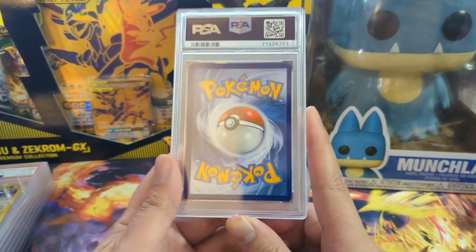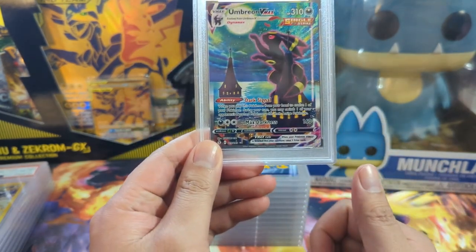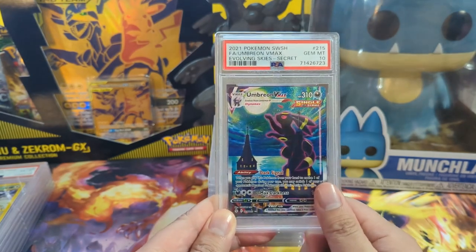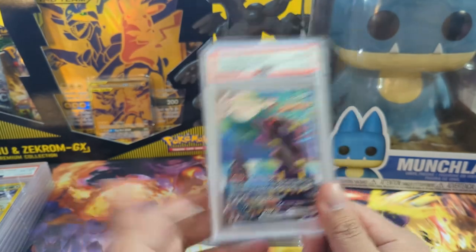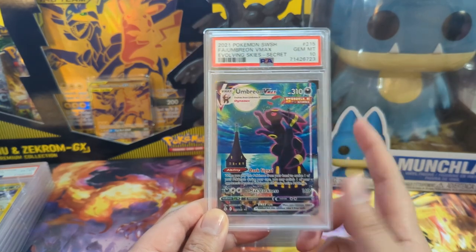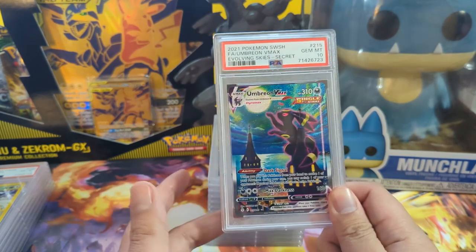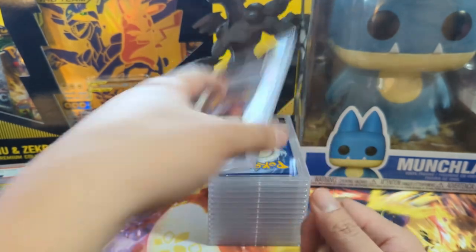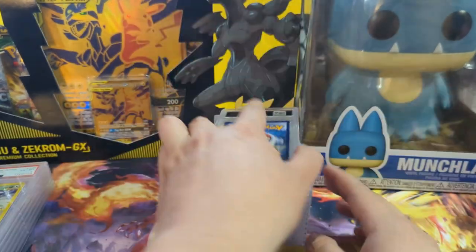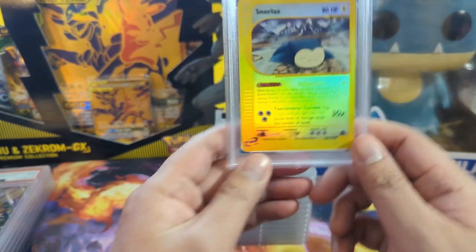We've got one outlier but it's worth it — it's the Moonbreon, and it got the 10! I think he told me he picked up a random tin from Costco when they had those tins at a ridiculous price, and had a bunch of Evolving Skies and pulled this. Those tins cost like $40, so imagine buying a set of tins for $40 and pulling what is still at least a $500-plus card. Congratulations on that.